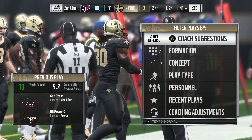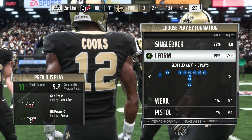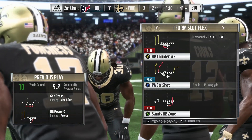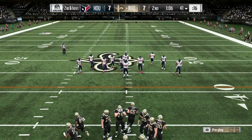All right, so we are rocking the Minnesota Vikings offense and right here it's I formation slot flex — I'm pretty sure a lot of playbooks have this play. You just got to look for it and the play is called PA counter shot. Okay, let's pick the play.